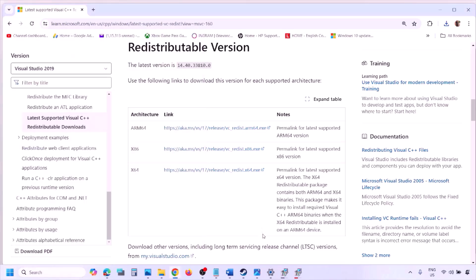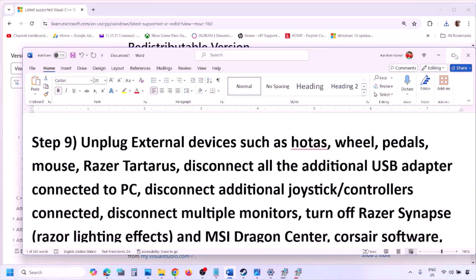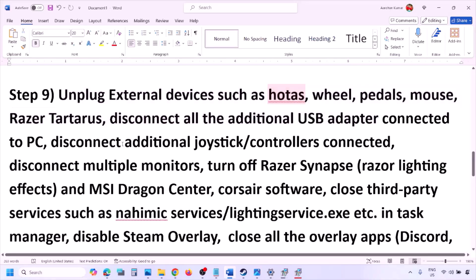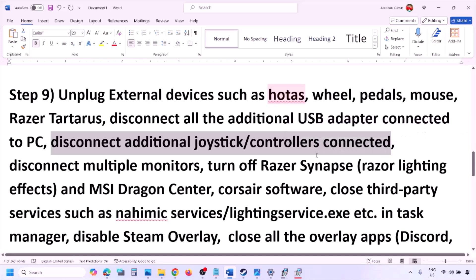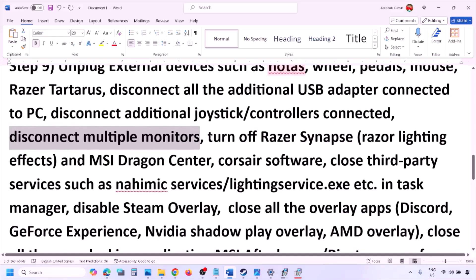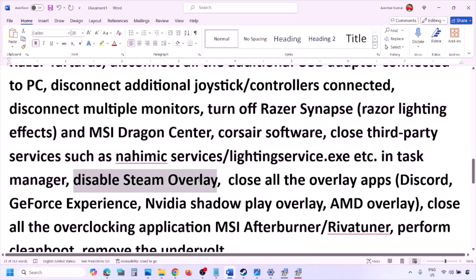The next step is to unplug all external devices you are not using. If you have a HOTAS, wheel, pedals, or any kind of USB adapter or dongle connected, disconnect them. Also disconnect any additional controllers. If you have multiple monitors, try launching the game on a single monitor and check.